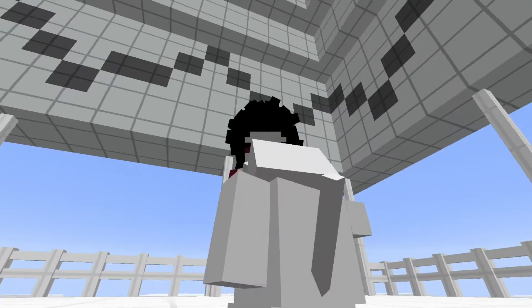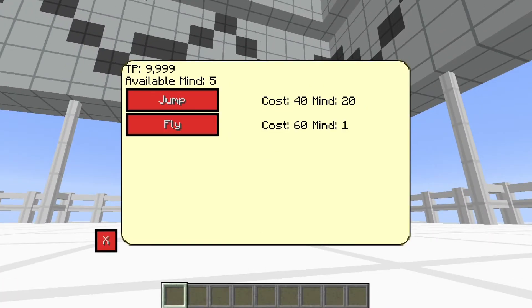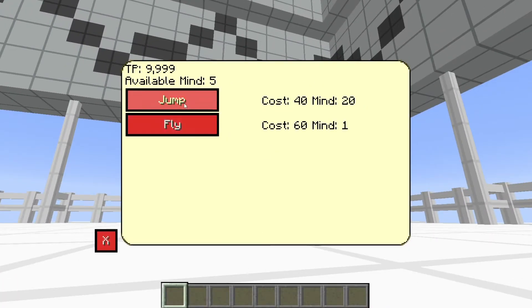Now, if you don't know what I'm talking about, if you go ahead and click over on Korn and you want to learn a skill, you'll notice that there's a Jump and Fly, and each one of those has a specific mine cost. You'll see the default is actually 20 instead of 5 like it was in the previous version of DragonBlock C, and my changed cost for Fly has been changed to 1. So you can change the cost of skills. There used to be a multiplier, but just know that now it's actually very easy to change the mine requirement.